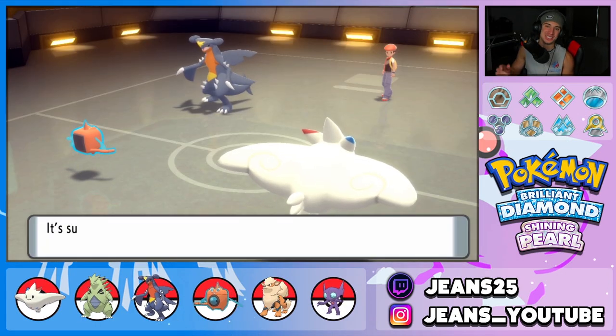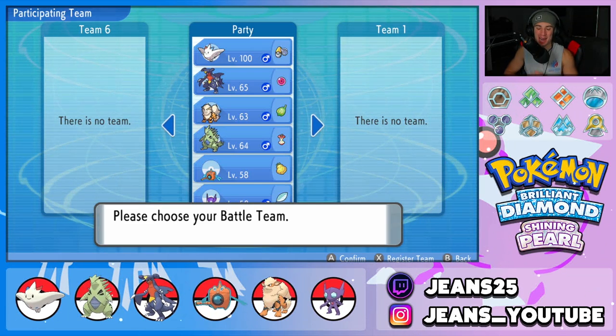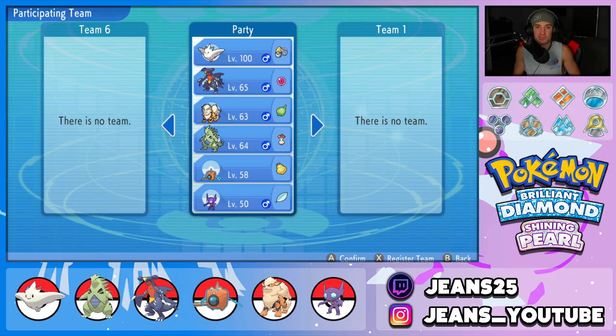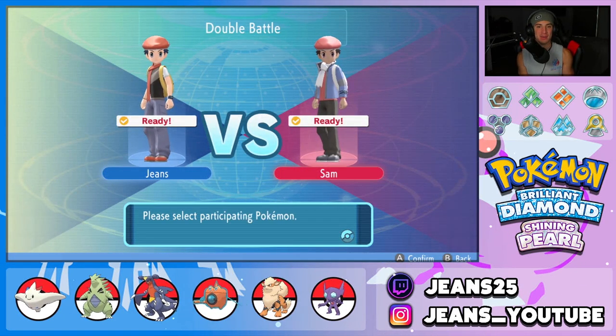We pick up the win! I did make a few mistakes — like Faking Out Crobat right off the rip instead of the Gliscor — but other than that I feel like we played great all around. Second battle coming at us using this code. I also stream ranked double battles over on Twitch — Jeans25 — we do viewer battles and trades over there. Stream link is in the description below.